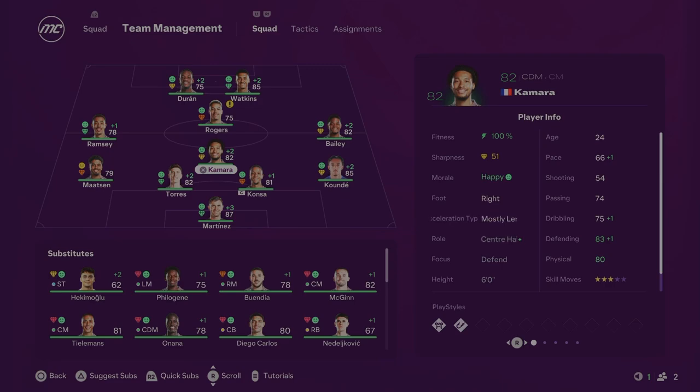The midfield position was a tough one — we've got Kamara, John McGinn, and Onana who can all play there. I'm going to play Kamara and maybe McGinn. Bailey is out on the right wing, 90 pace, 82 overall. I decided to keep Jacob Ramsey in for one season to see how he gets on. Rodgers is only 22 years of age in the centre attacking mid role, 75 overall, but he's a really good player in real life. Up top, Watkins is 85 overall and John Duran IRL this season has been absolutely insane, scoring some absolute bangers.